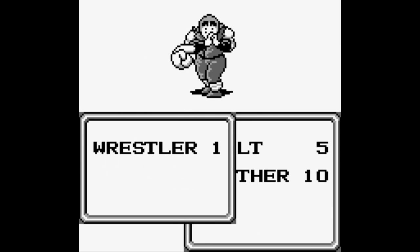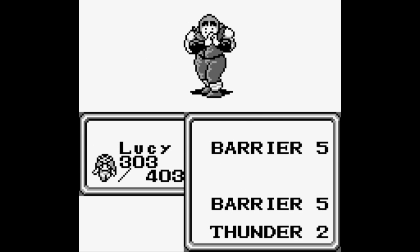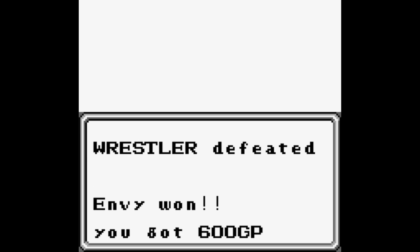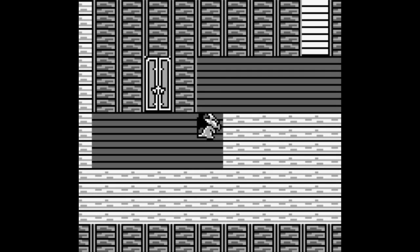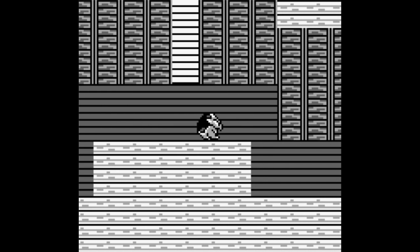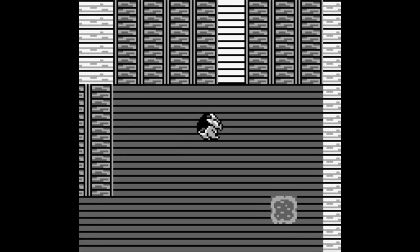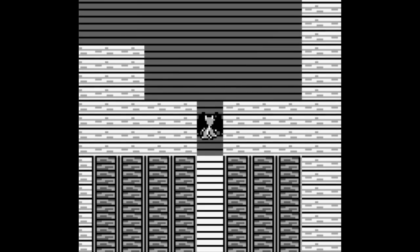Next enemy is a Wrestler. Wrestlers have 295 HP and only have one attack: Harite, which is one of the usual martial arts attacks that gets better the more you use it - not too annoying though. The encounter rate around here starts getting kind of odd; I think this is one of the most inconsistent encounter rates I've ever seen in a game - sometimes absurdly low, other times absurdly high.